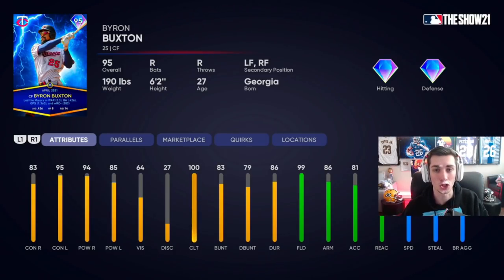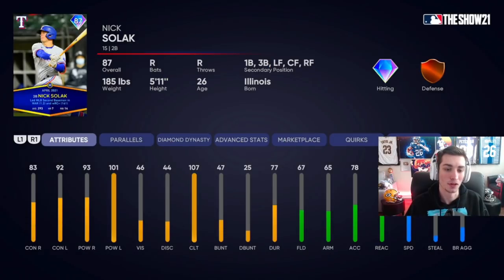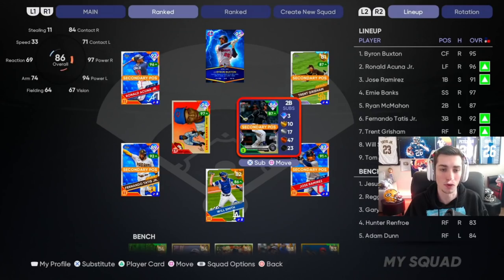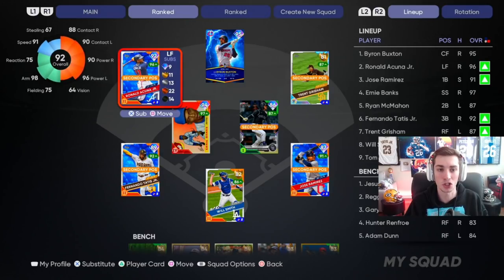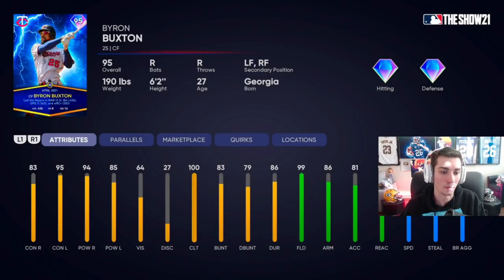I'm also going to be having debuts for Shohei Otani and Nick Solak at some point. Nick Solak looks unbelievable — can play every position. He's got to be one of the best bench bats in the entire game, but he's also one of the better starting second basemen and he's pretty much free to acquire. I'm going to do a video with him and Shohei Otani in the outfield, but this is the team I'm rocking featuring this man.